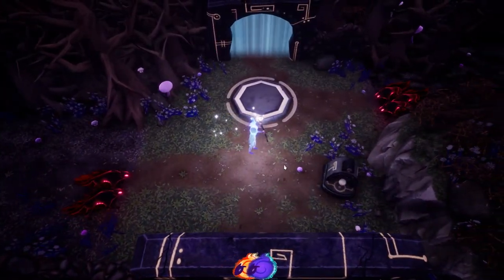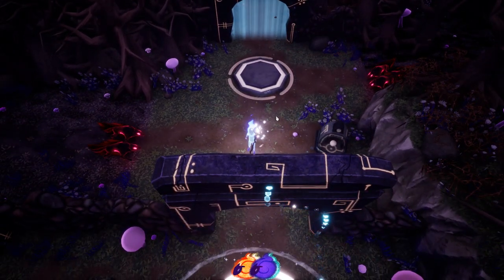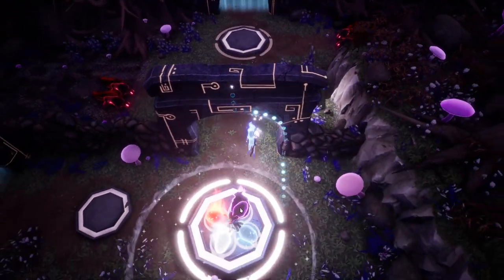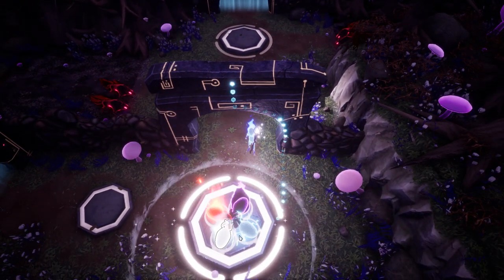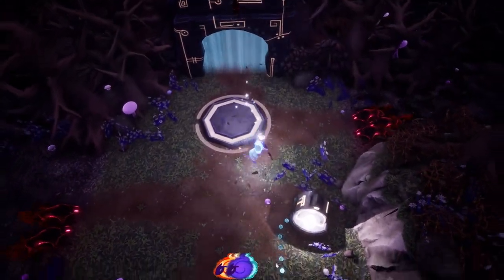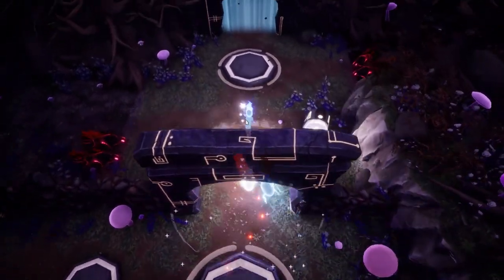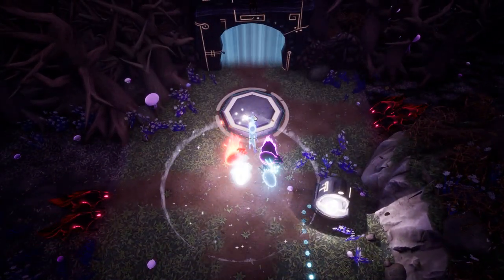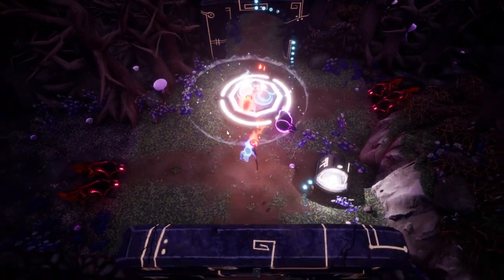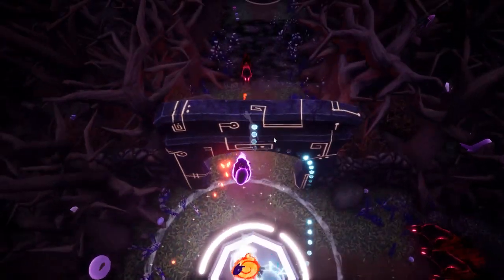Do we have to do that again? We need three here — probably gonna use the black sheep for something. Nice. Pull them back — wait, it's not working. Why isn't it working? Come. Okay, so we're gonna use this and the fire ram. But before that we should explore first.